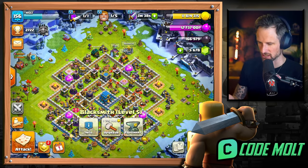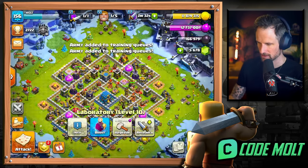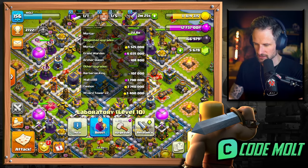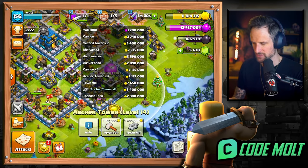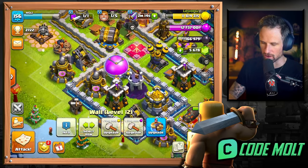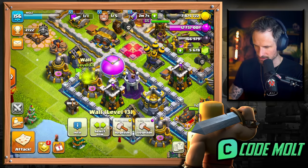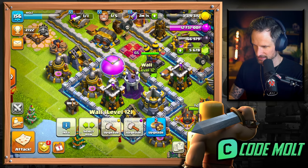Look at all the loot that we have to spend. I really didn't have something else training while I was doing that - that's a bummer. I think I'm going to upgrade a bunch of walls and then end on one of the archer towers which is only 2.125 million. I'm just going to go all out on walls right here with everything - get up as many as we can. I gotta keep two-point-something and then we'll wait on upgrading anything until that's done.